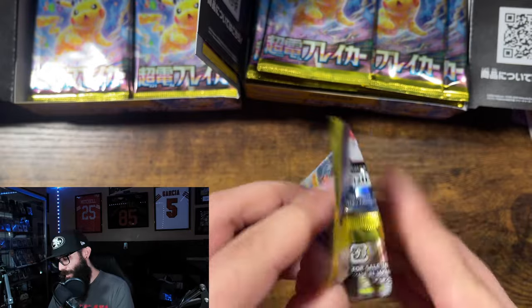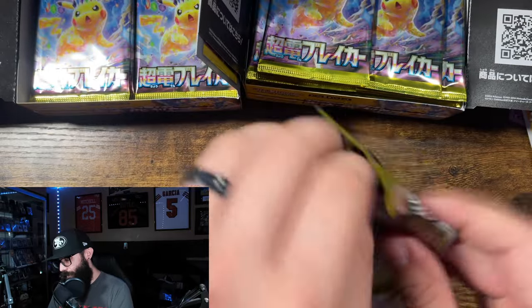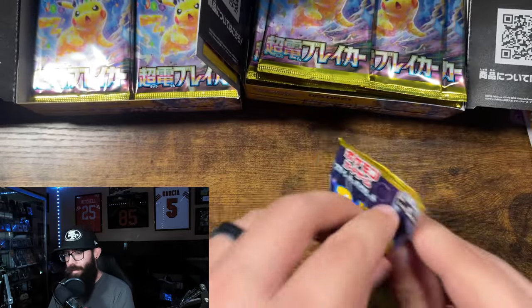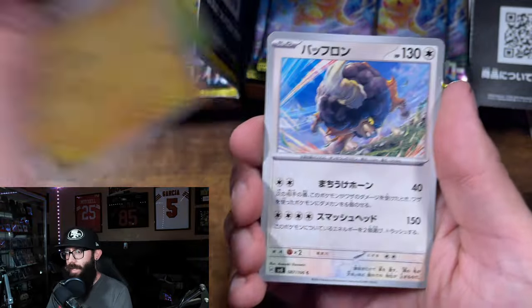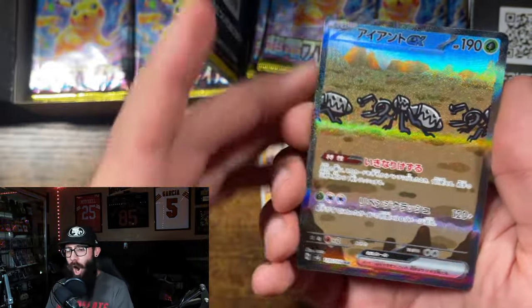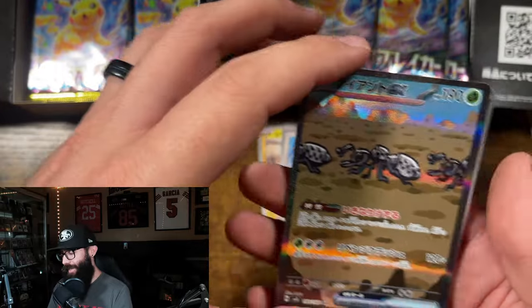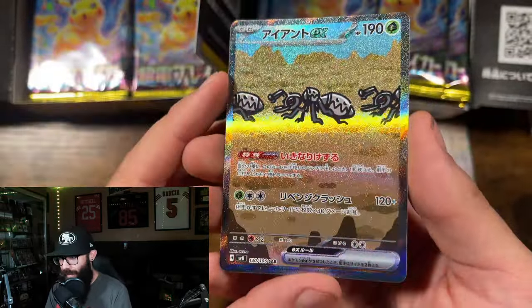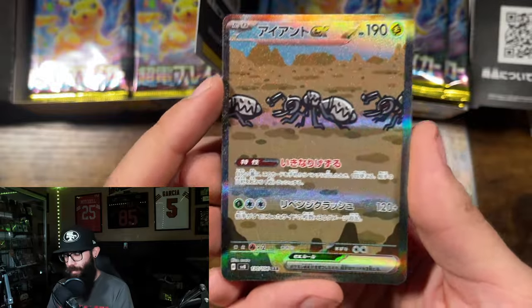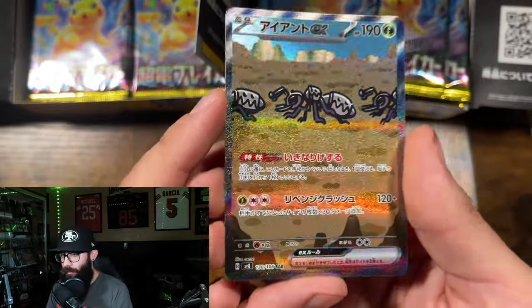Still getting bad tears. You would think at this point I would be better at opening Japanese packs, but sadly I'm not. Oh! Let's go! Okay, so this is not the SAR we wanted — this is the Durant. Kevin Durant, specifically. SAR.